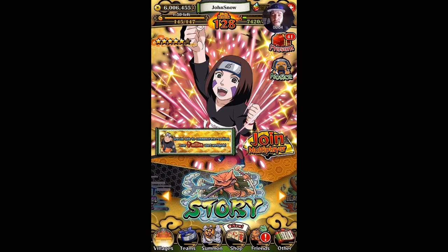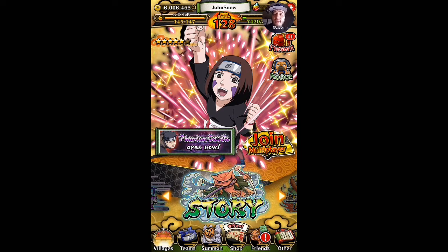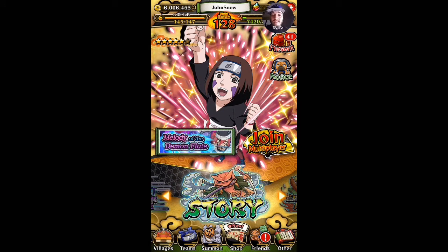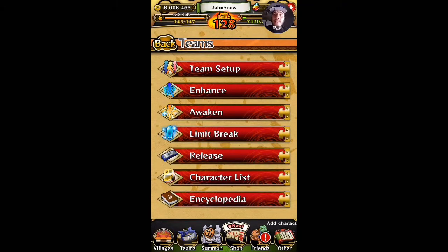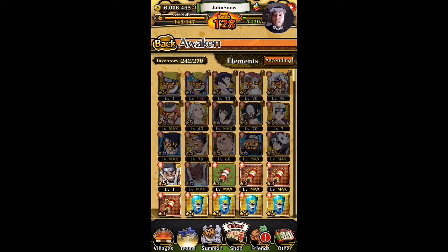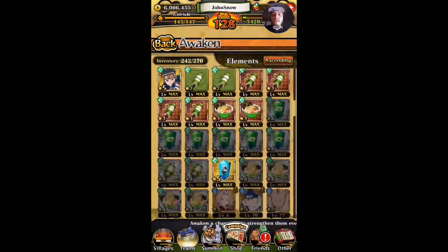Hey, what's going on guys, welcome back to another episode of Naruto Shippuden Ninja Blazing. My name is Auto Snow, and today we are actually going to awaken the new unit Ren. I'm really psyched to awaken her. We're going to look at her character and strength at five star, fully level up to six star, and I'm going to cut the video in and out to show you her two jutsus.